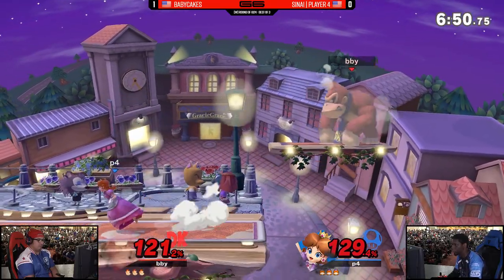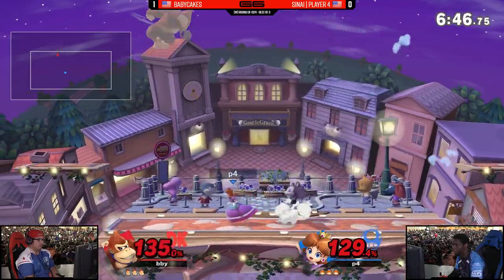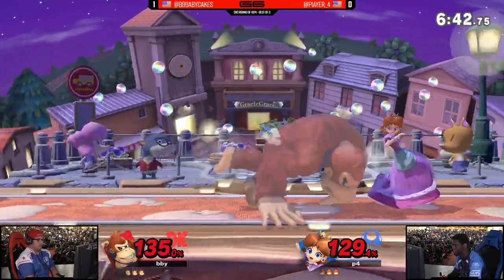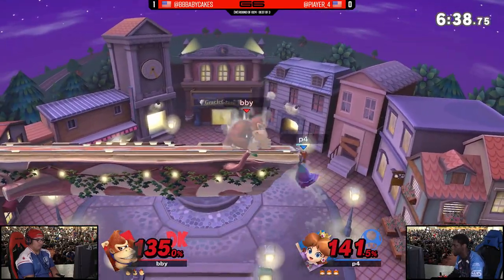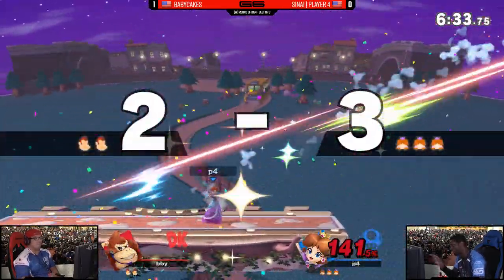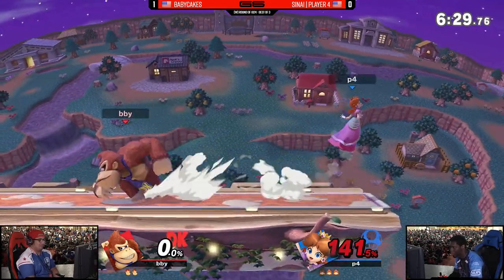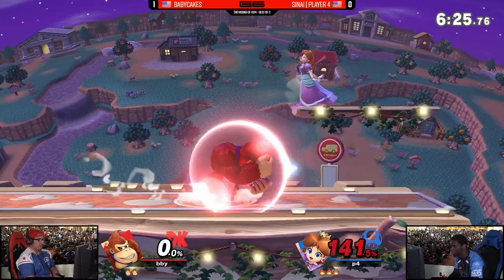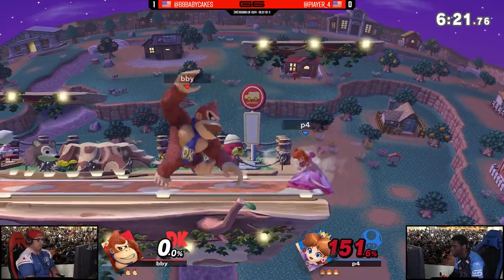Pretty even game. Very difficult to punish that side B. Daisy is a little bit harder to react to than Peach just because of the nature of the audio cue, and one of the key differences between the two is Daisy's character model and her idle animation. Getting that fair right above DK, threading the needle around that Giant Punch as well. I was convinced that was Baby Cakes' kill, but apparently not.